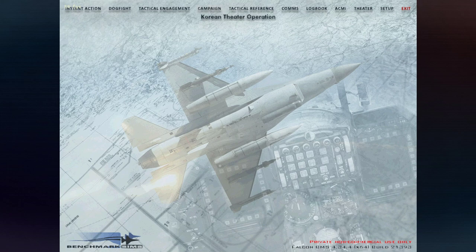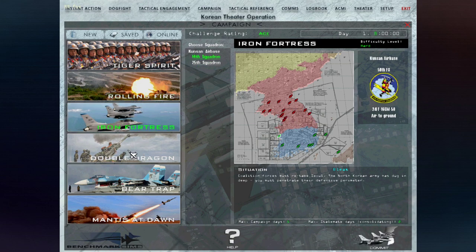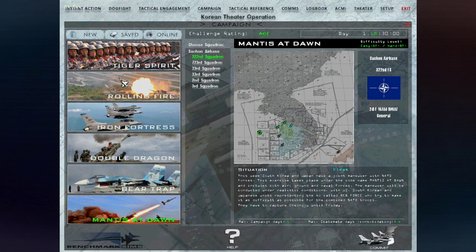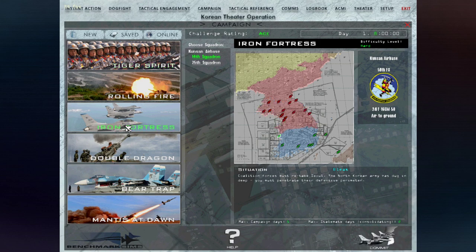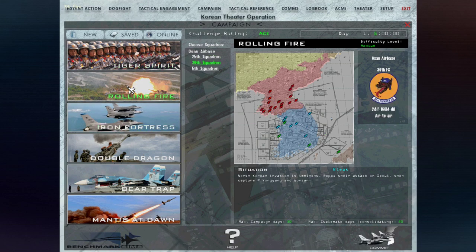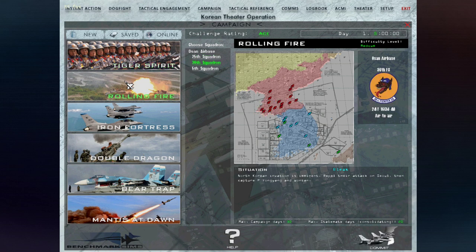So there we go — we are on stock Korea, KTO, and we're starting the campaign here. We have several theaters or at least scenarios we can select from. Each scenario has its own situation. The one that would probably be the standard one — you have Target Spirit, which is probably a bit easy, as well as Rolling Fire, which is the stock scenario I would consider as being the standard one.